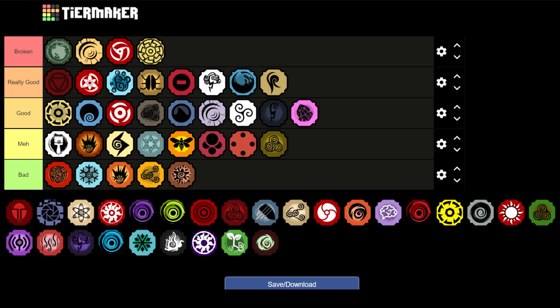Next is Nectar — putting it above Karata and below Frostfire in Meh. The Z spec of Nectar you can't actually stun with, which makes it not bad but also not great.